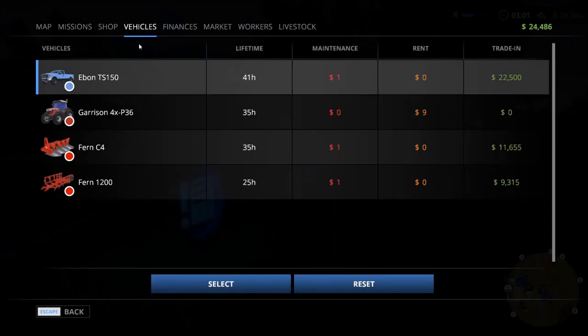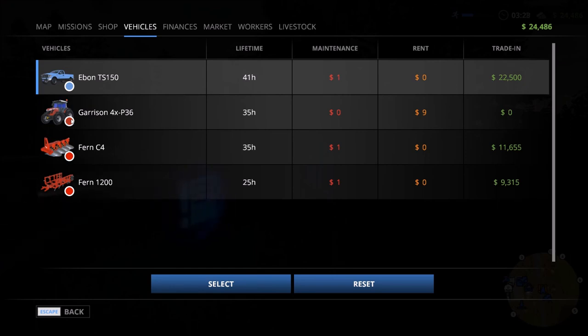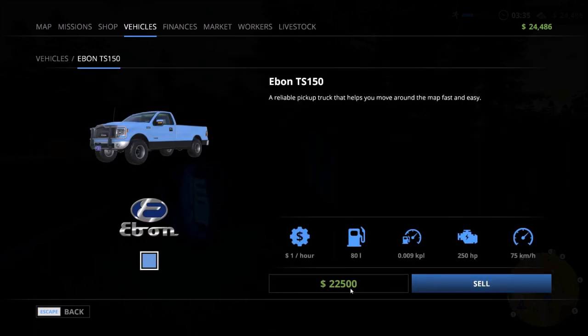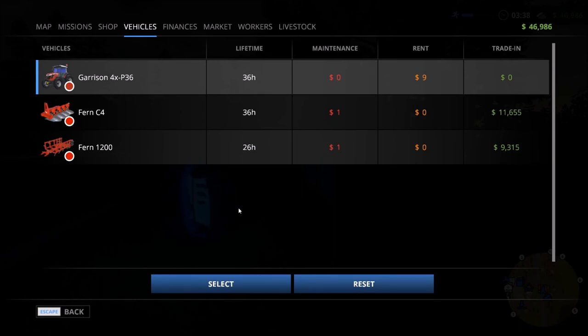We'll take a look at the vehicles we currently own or lease. We have a truck, and the first thing I want to do is get rid of it since I don't really have a reason to own it. You'd keep it to run back and forth to shops to buy seeds or whatever, but anything we're buying now is a farm implement so we'll take the tractor. We're going to sell it and get $22,500. That leaves us with a tractor — no trade-in value because we're renting it, costing us $9 a day plus some amount per working hour.